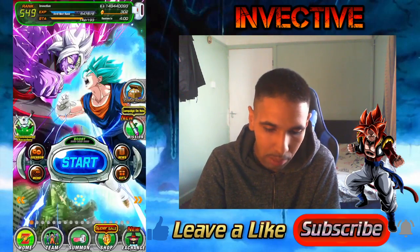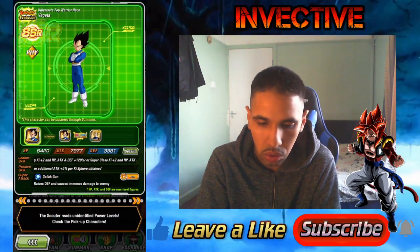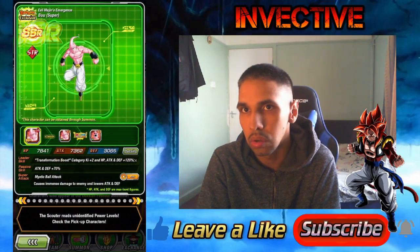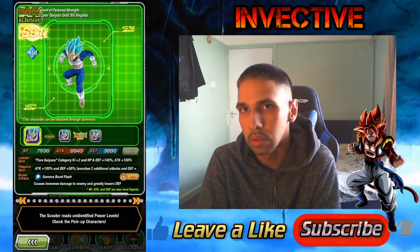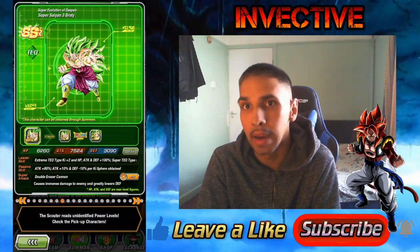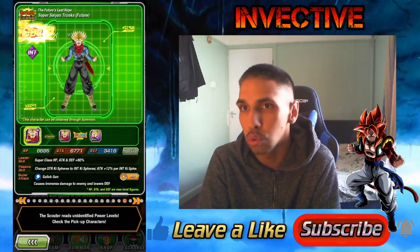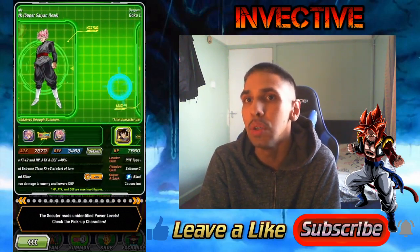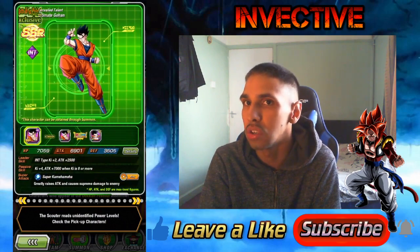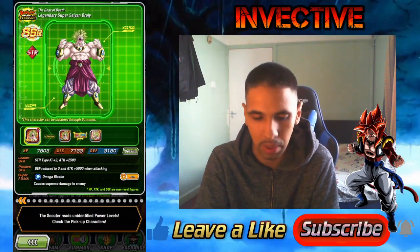Good luck to you guys — there are LRs on the banner. Let me quickly recap: every Dokkan festival unit is on the banner — Goku, Vegeta, Piccolo, Gogeta and Broly, Kid Goku, Cooler, all of these guys. Good luck on your summons hopefully you get the characters you want — extreme awakening or not. I'd strongly recommend using your actual stones for specific characters and then doing summons with your leftovers, because summons give you random ones and there are too many characters on the list.